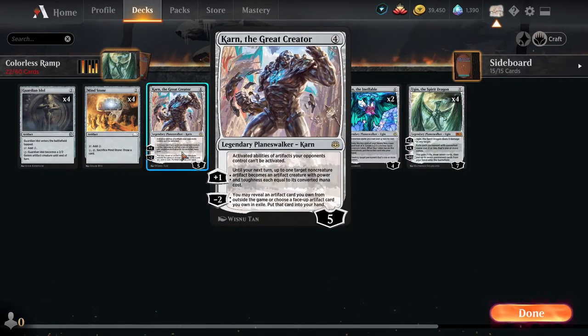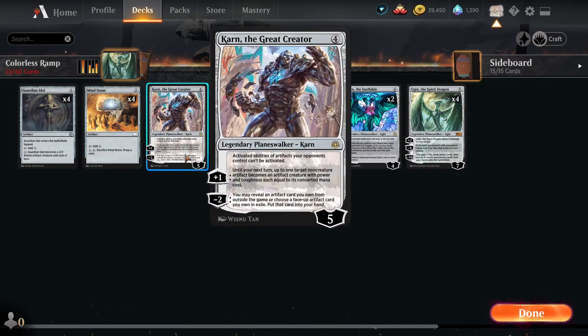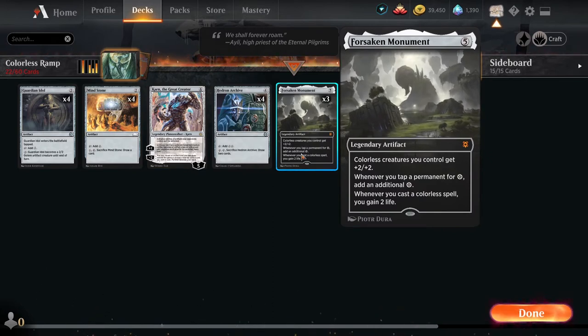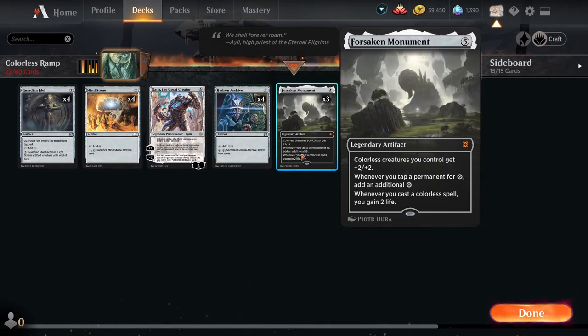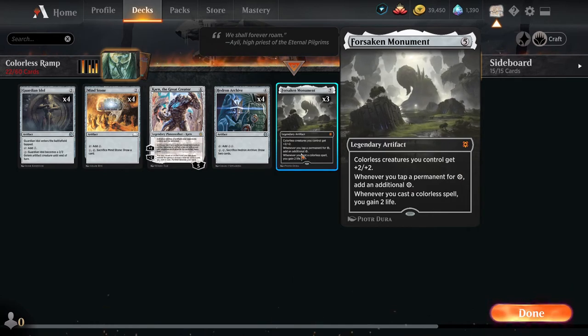One copy of Karn the Great Creator is actually decent for a couple of reasons. Karn allows us to turn off your opponent's activated abilities and artifacts that they control. The plus one can convert any one of our artifacts into a creature, which becomes bigger depending on its mana cost. So if we plus one a Forsaken Monument, you're going to get a very powerful 7/7 — remember, five converted mana cost but the colorless creature gets plus two plus two, so it would stack on its own. Pretty nasty.